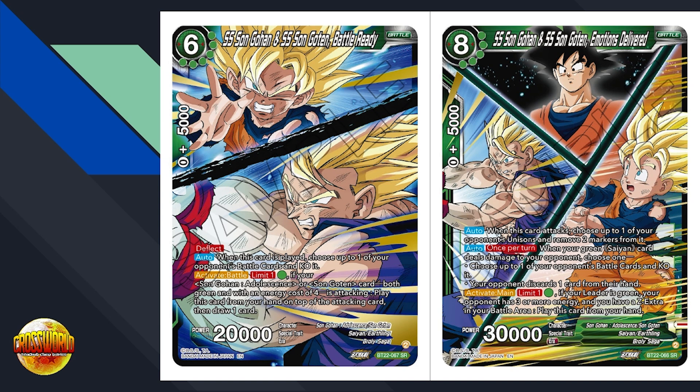Activate, limit one for one green: if your leader is green, your opponent has three or more energy, and you have a Z extra in your battle area, play this card from your hand. So in general, this might seem a little underwhelming at first glance — it's essentially a one-cost 30K, but you need a Z extra in place, so really it's a two-cost 30K when you account for that investment. It's interesting how many effects in Set 22 are free or very cheap but only playable if you have another piece already in play.